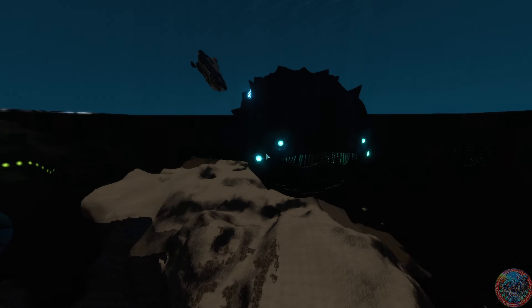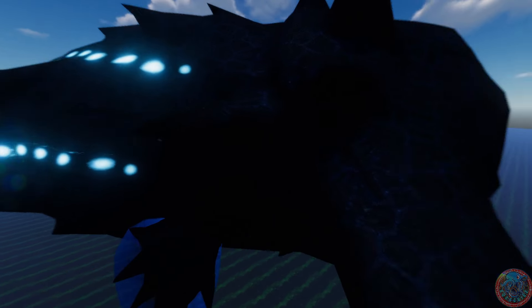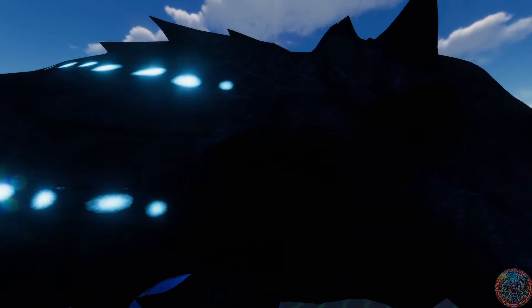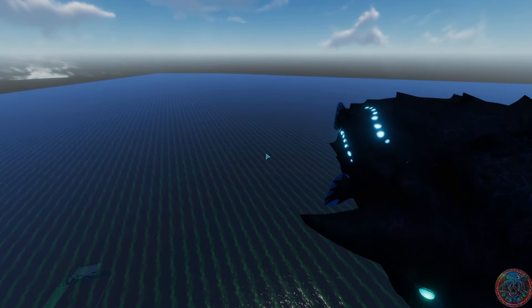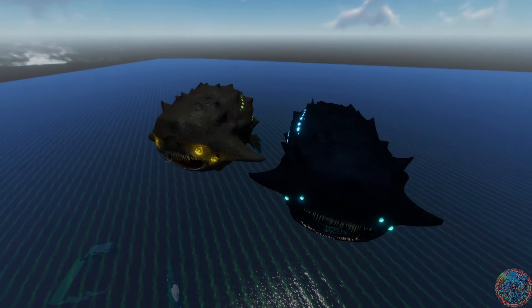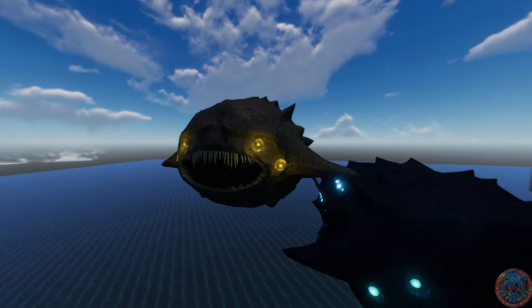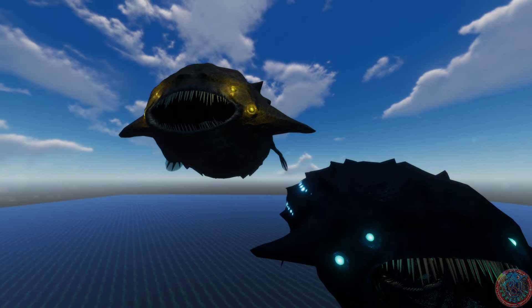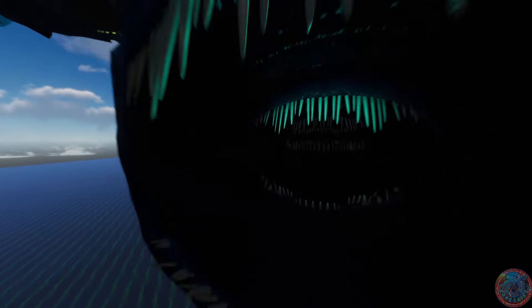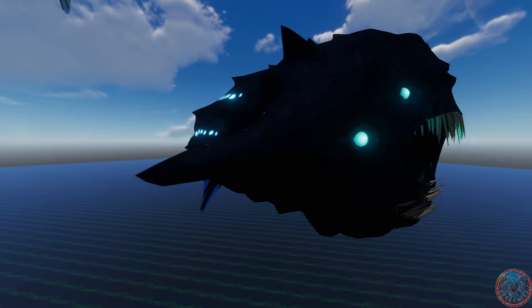We spawned him in the air to get a better look at his textures. We'll spawn a regular Bloop right next to him. He definitely has darker textures which makes him so much creepier. This one has yellow glowing eyes, and this one has blue glowing eyes — plus the extra set of teeth. That is creepy.